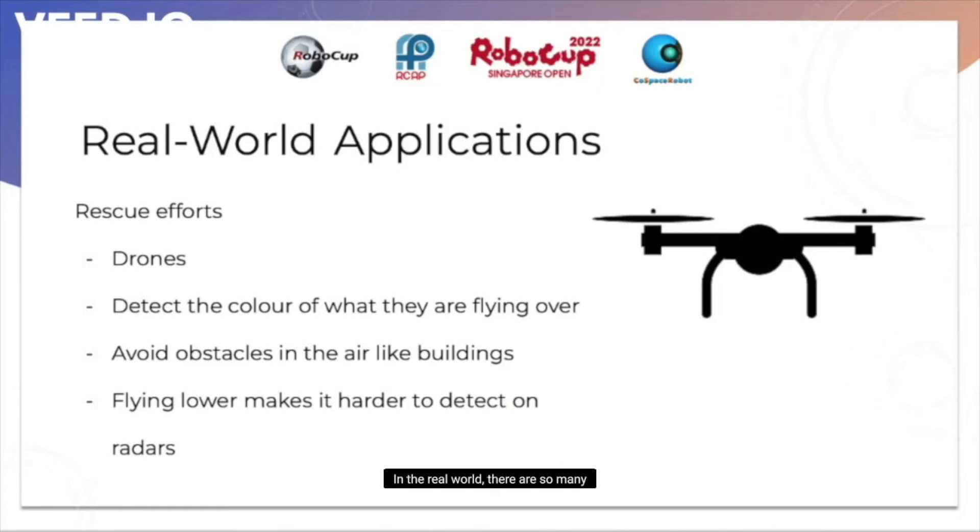In the real world, there are so many problems that robots have helped us solve. One example of this is using drones to fly in emergency supplies during war. Drones are flown into these areas because it is efficient and safer than flying in another human. Due to this competition, I've learned about sensing colors from items, collecting them, finding deposit areas, and avoiding obstacles. All these can be used to help drones do a better job at delivering supplies.